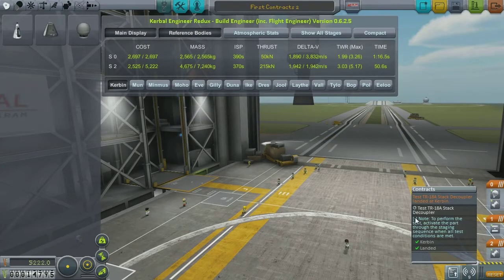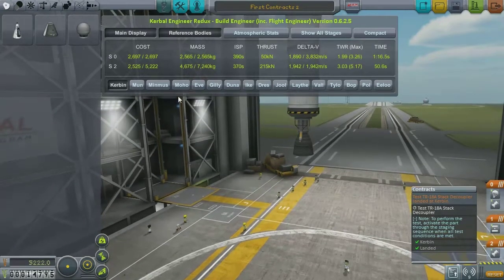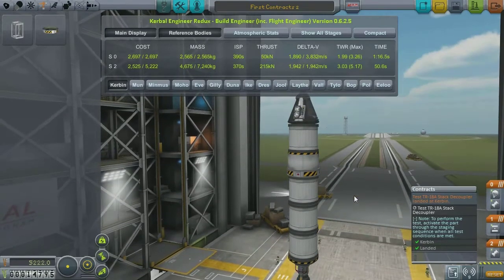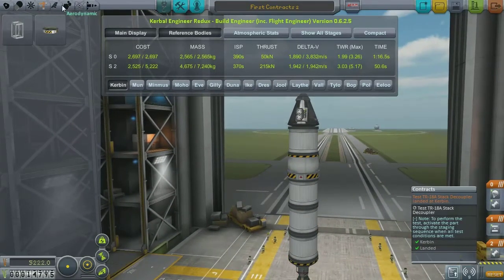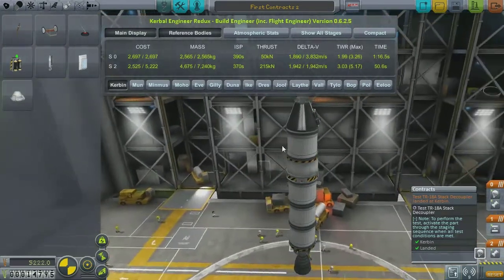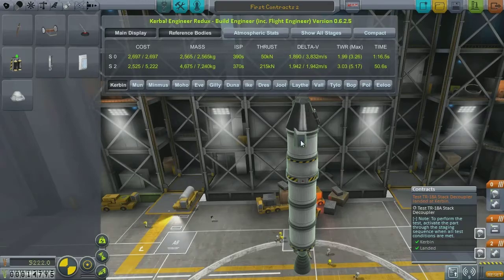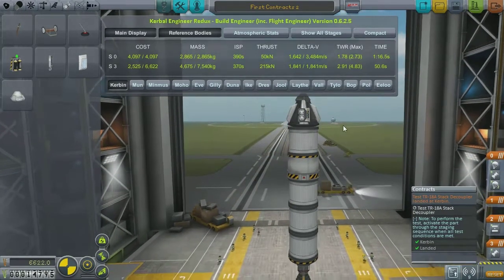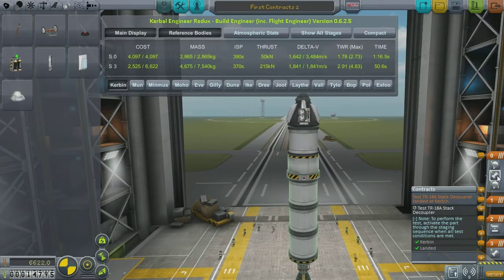So this contract says: test the TR-18A stack decoupler, landed at Kerbin. So let's go ahead and find out what that is — that's the TR-18A. All we've got to do is land it safely. It shouldn't be too big of a problem. But what I'm noticing is we're going to need to add a couple of parachutes to this just to make it land safely, otherwise we could end up with a big problem. So there's our parachutes — we've got those.